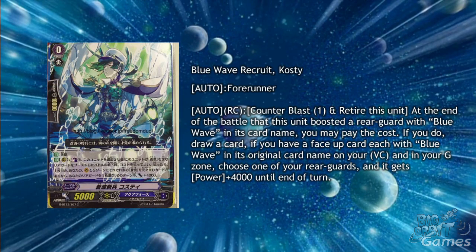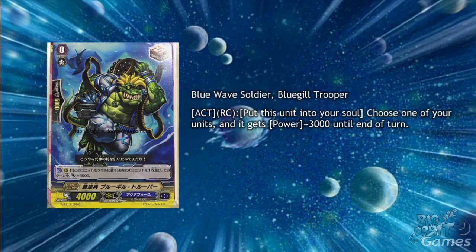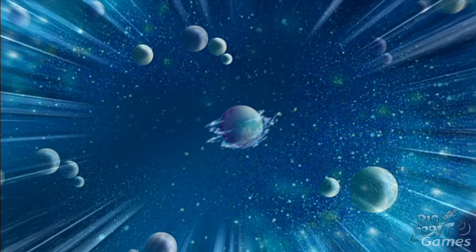Blue Wave Recruit Costi is a new forerunner with Auto, Rearguard Circle, Counter Blast 1, and Retire this unit. At the end of the battle that this unit boosted a rearguard with Blue Wave in its card name, you may pay the cost. If you do, draw a card. If you have a face up card with Blue Wave in its original card name on your vanguard circle and in your G Zone, choose one of your rearguards and it gets power plus 4000 until the end of turn. Bubble Edge Draco Kid can potentially draw you more, but this is a much easier condition to meet, and the power up can help a lot for cards like Gallius. There is also Blue Wave Soldier Bluegill Trooper, who has Act Rearguard Circle: put this unit into your soul and choose one of your units and it gets plus 3000 power until the end of turn.